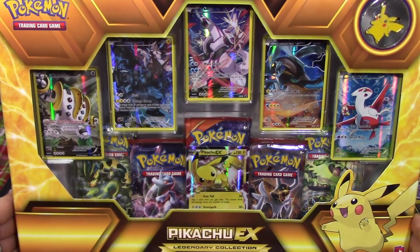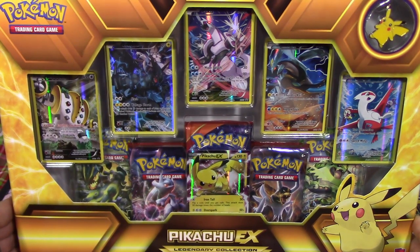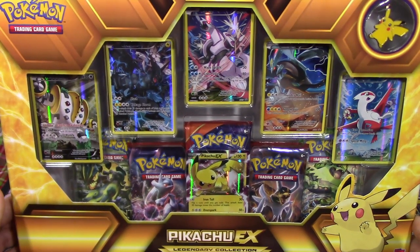Well, the Pikachu EX itself is actually a really good card. I guess it is. It will be in standard eventually — it just needs one card from Breakpoint and it'll be good.